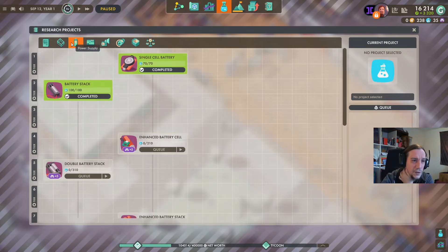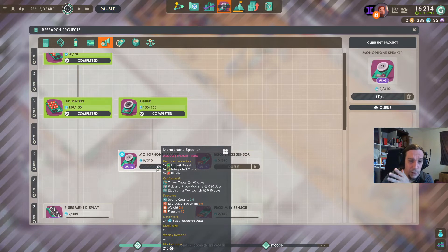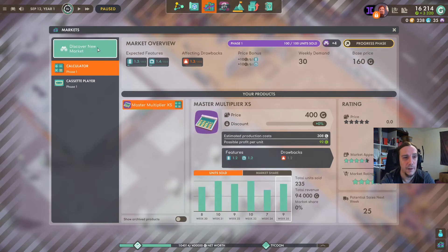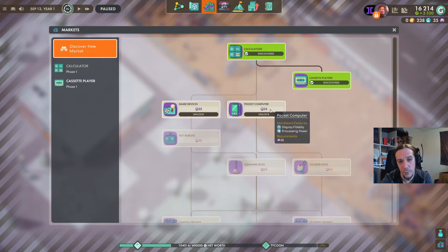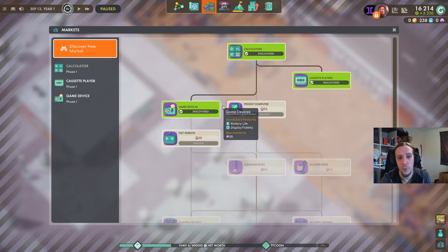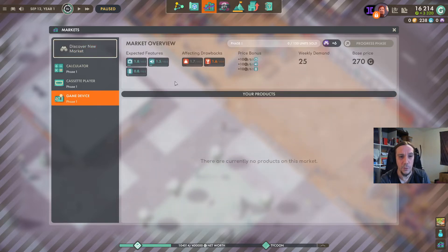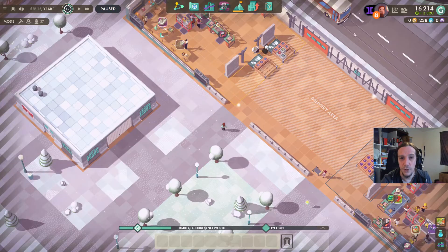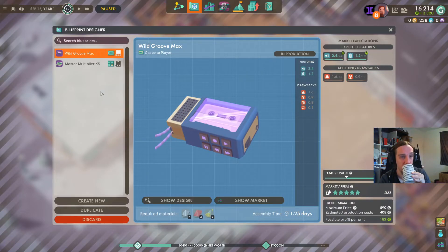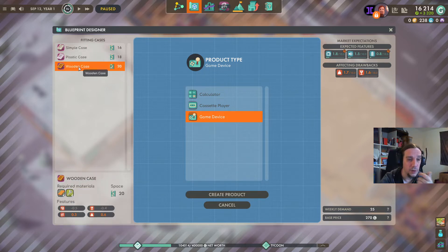I don't want to go for more complicated things. How about a monophone speaker so I'm able to upgrade my cassette recorders? Or game devices? Pocket computers were already a thing in the last version I played, and I feel like I want to go for something new, something I didn't do yet. So, game devices — they have three expected features. Let's go. I was really insecure if this game would go in a direction I could enjoy, but now I'm totally convinced.